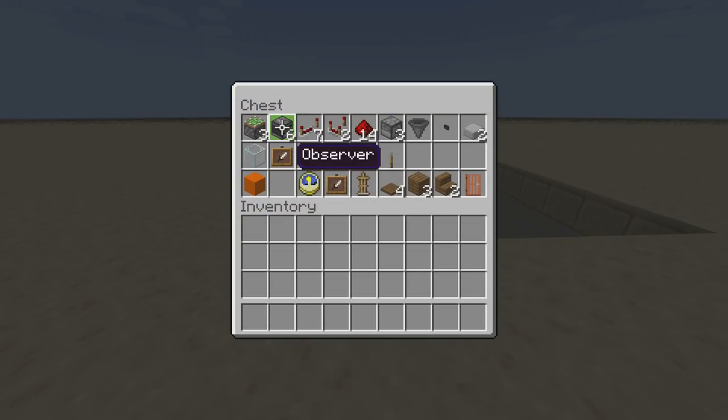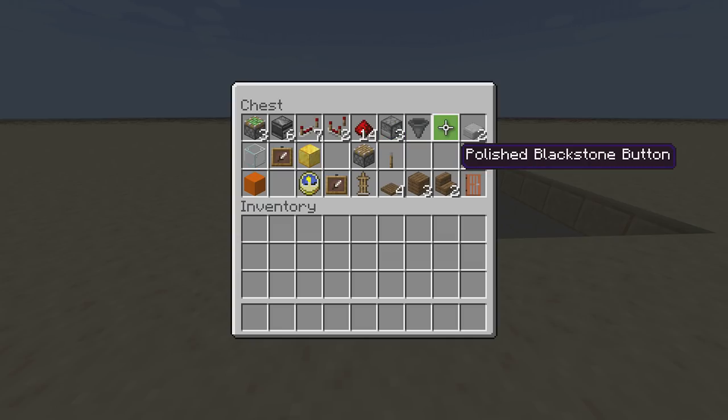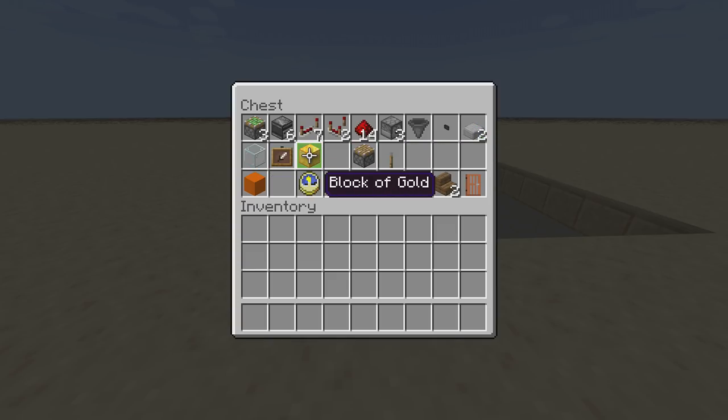The resources you're going to need for this build are: three sticky pistons, six observer blocks, seven redstone repeaters, two redstone comparators, 14 redstone, three droppers (not dispensers), one hopper, one polished blackstone button (or whatever button you want - I recommend a stone or blackstone button). You'll also need two slabs, one glass block, one item frame, and an item to put inside the item frame. I'm going to use a block of gold for my pendulum.